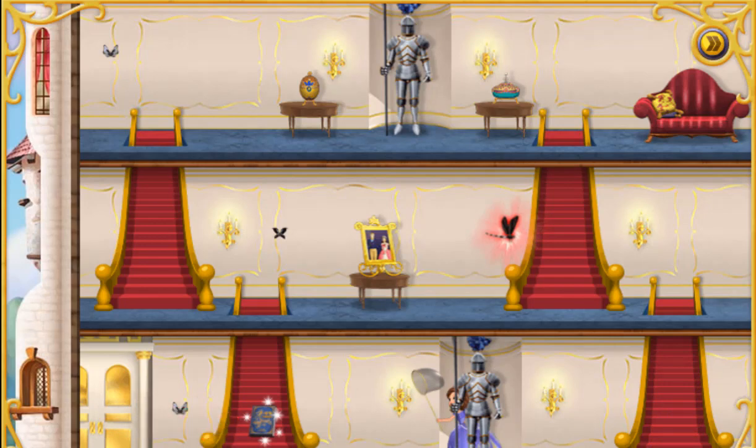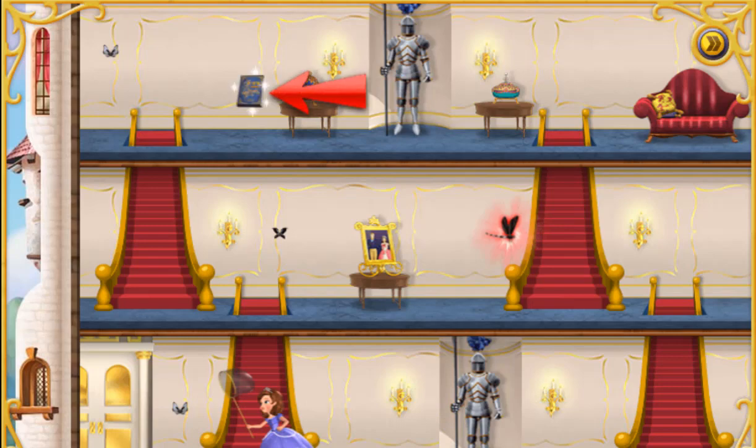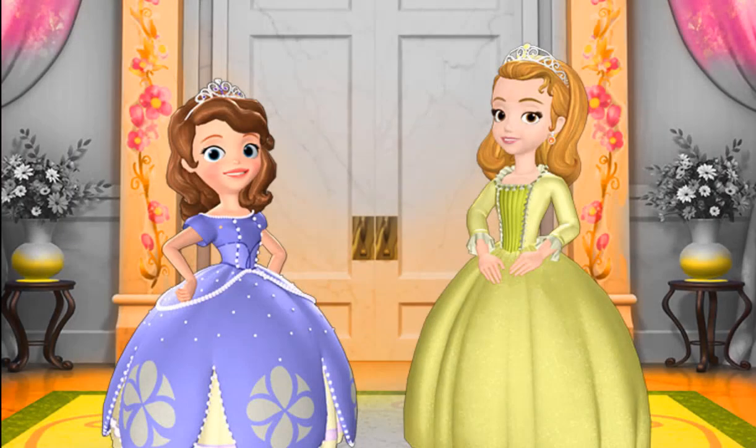When you see a spellbook from Cedric, guide the princess over it! Spellbooks that look like this will help the princess move faster! And ones that look like this will protect her from the dragonflies! When all the butterflies in the castle are captured, Enchantia will be free from the curse of Princess Ivy! We princesses have to help each other! Would you like to help Amber or me? Now let's go find those butterflies!